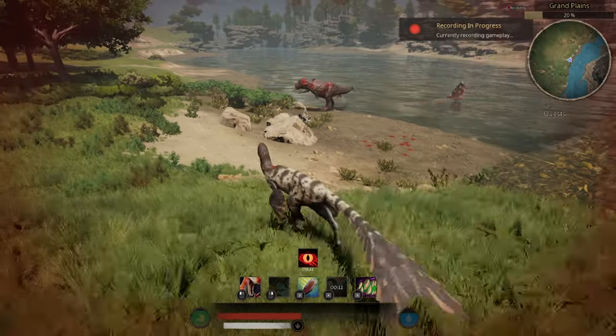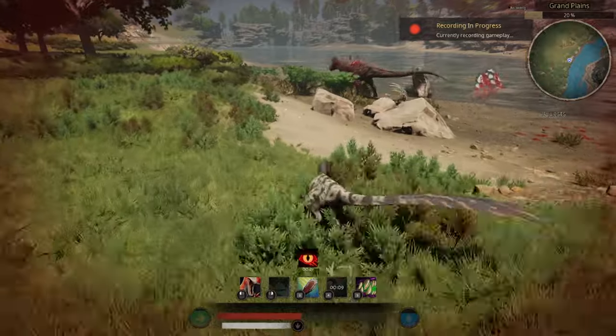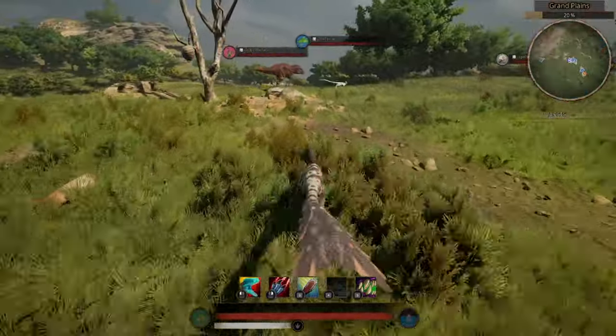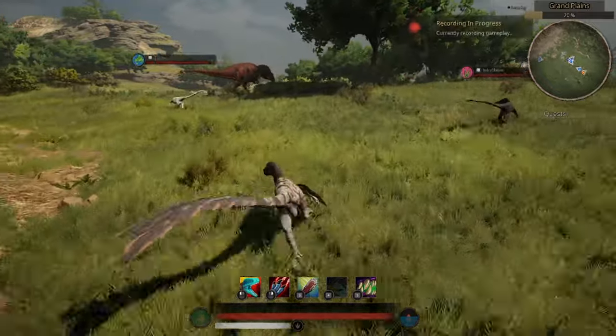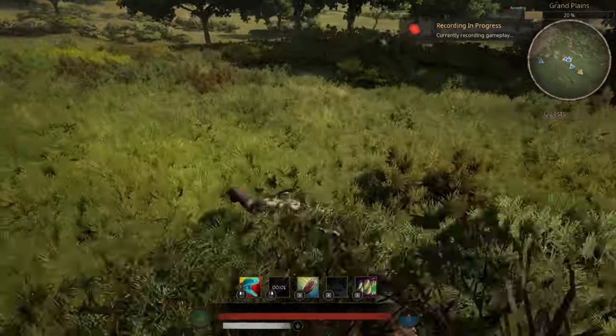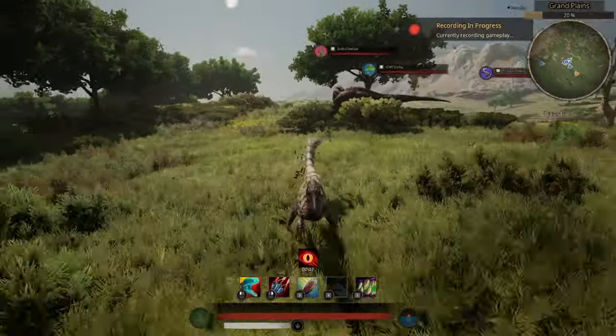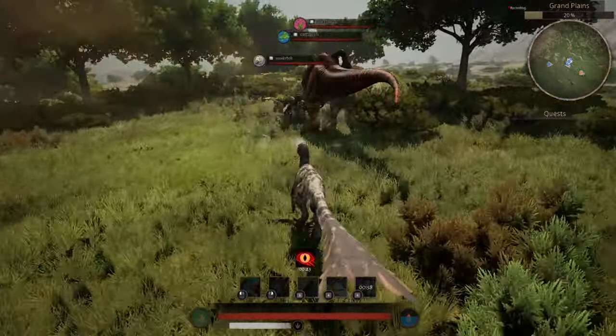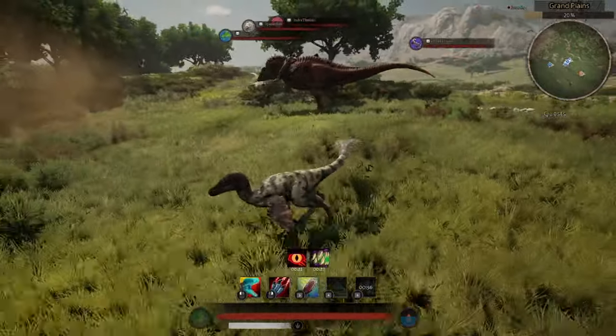You'll also discover that group play as this creature is actually quite fun. When fighting in groups, there are two major playstyles: one is the damage dealer, and the other is the support, or the bleeders — some in the frontline, and the others to keep the enemy bleeding.